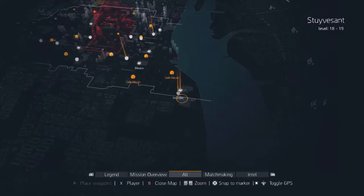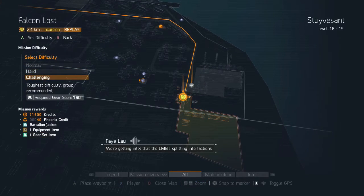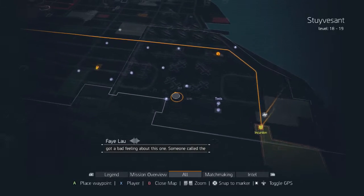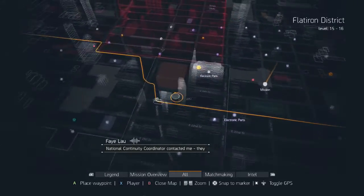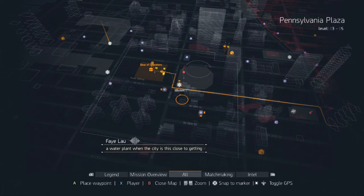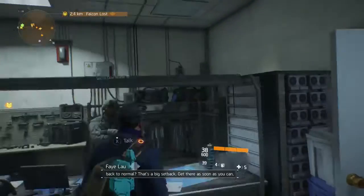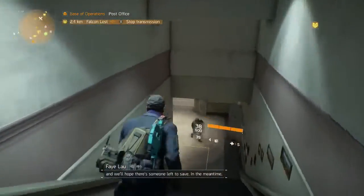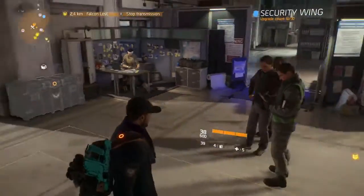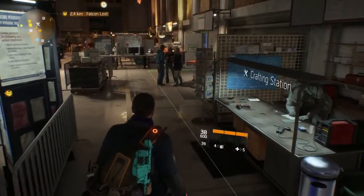What they should have done with the Incursion is just give better loot. On Challenging it should be about 40 Phoenix Credits; on Hard it should be 100 Phoenix Credits, not 30 - because that's just pathetic. It takes at least an hour or two with the right team just to get it done, and all you get is Phoenix Credits, a high-end item, and one green loot drop. Anyway, get there as soon as you can. Thanks for watching - do all the stuff I mentioned. I'll see you all in the next one.